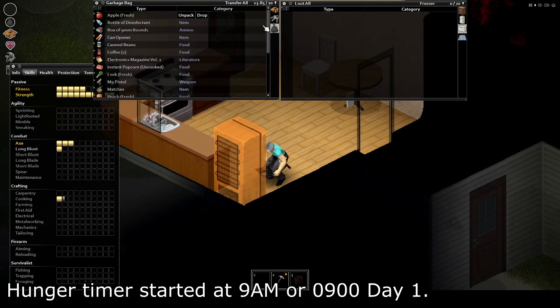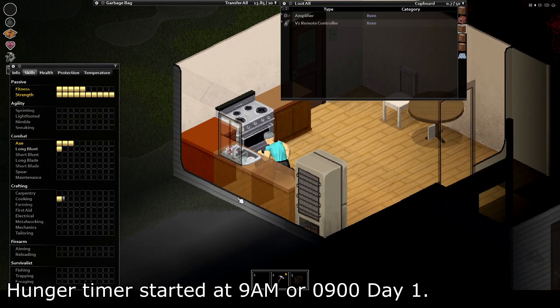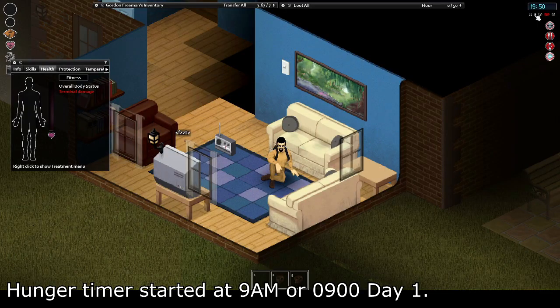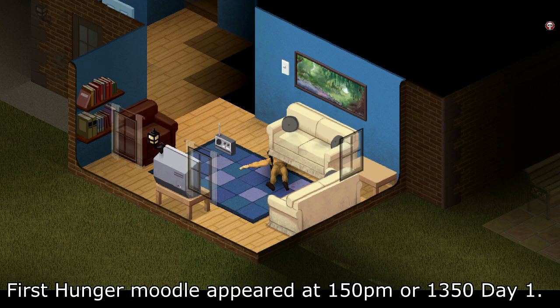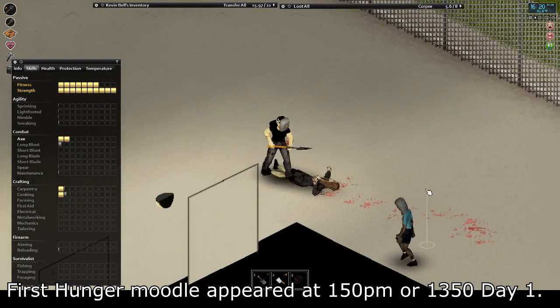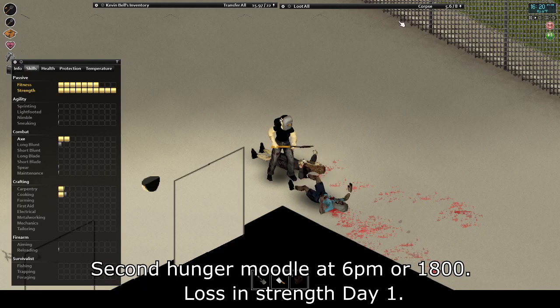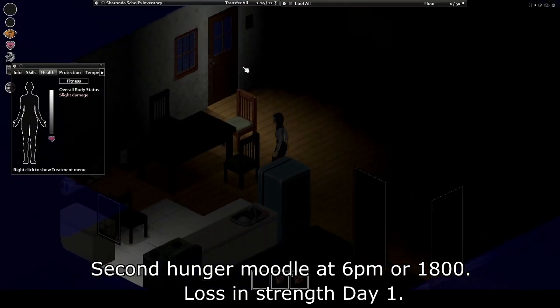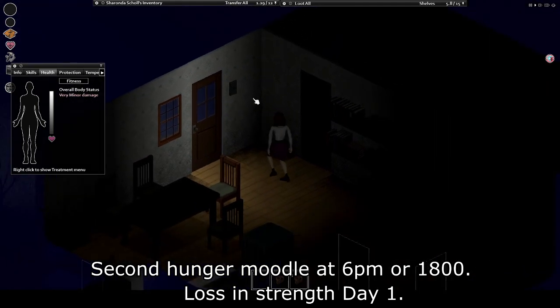Your next pressing concern is gonna be food. You could survive a few days without food, but you'll start losing weight and you'll slowly but surely face more severe effects, just like with thirst. If your weight drops too low, you'll also start to lose strength, fitness, pick up negative perks such as out of shape, and even eventually die when you hit 35kg as your body starts wasting away to nothing, unless you can quickly turn around the weight loss.